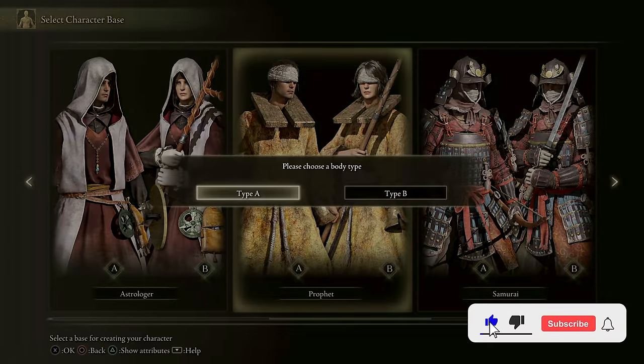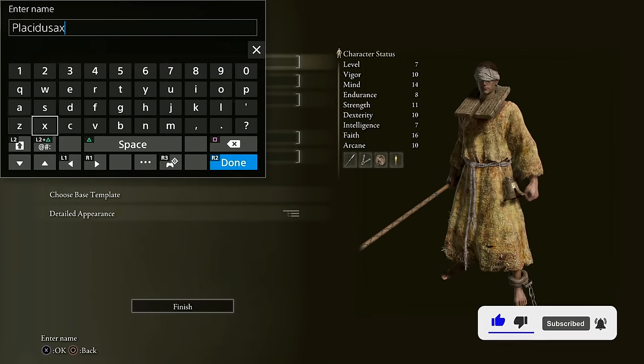We pick the Prophet for the starting class, as you need as much faith as we can get. We name him Placidusax and start the game.